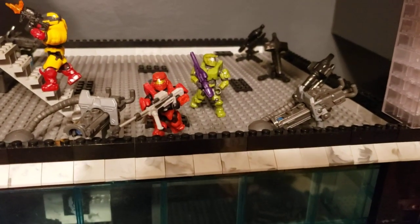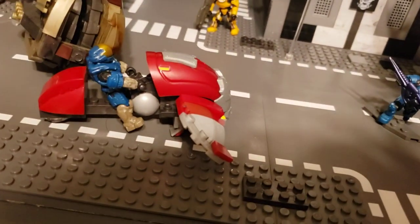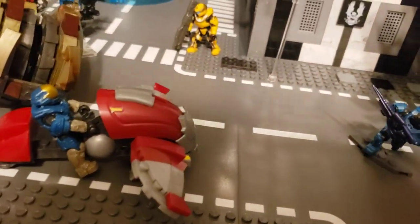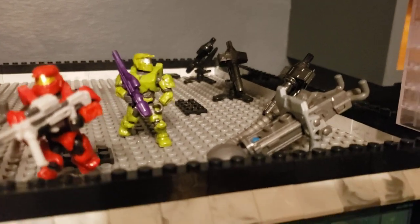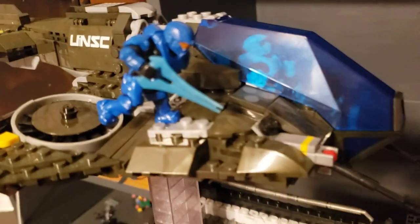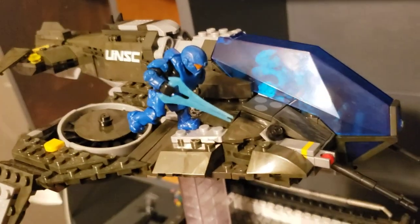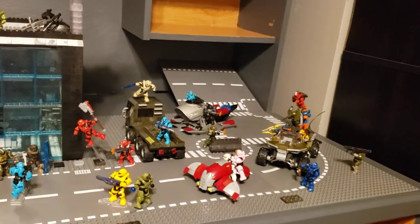Here is the red Mark V or VI shooting down at the blue EVA and the red ghost, and then the green Mark V or VI is trying to fight that banshee. There's also this blue Athlon on here, which is an awesome figure by the way — they are attacking this white aviator spartan who is flying his vehicle against this ghost.